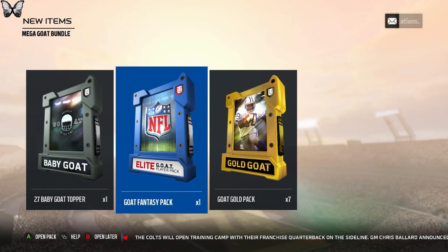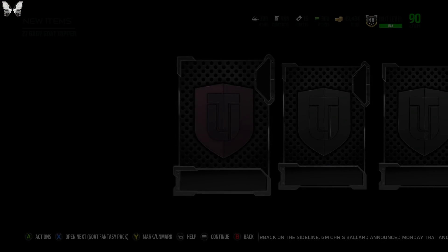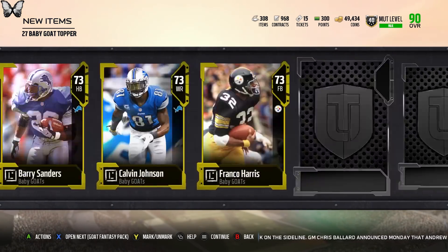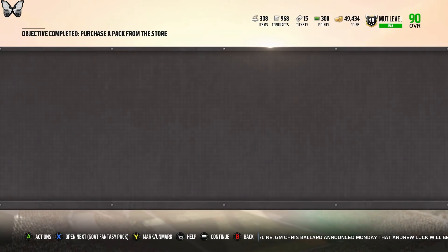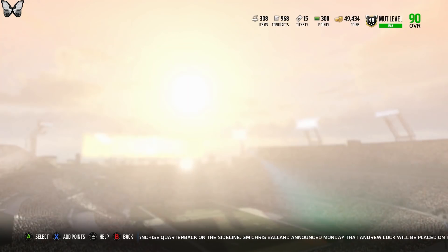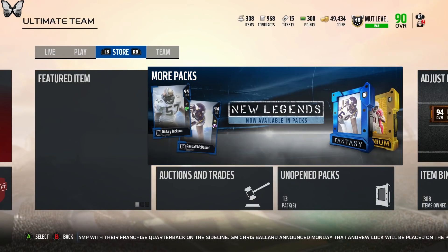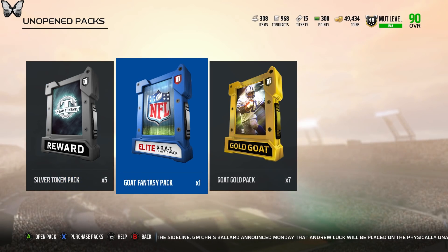I'm gonna go ahead and open up the goat topper first — it gives you 27 guaranteed. After that, each goat pack gives one to three goats, so the minimum total you can get is 34, but you can get up to 40 or maybe 42.